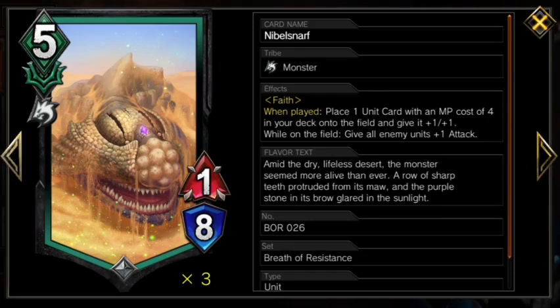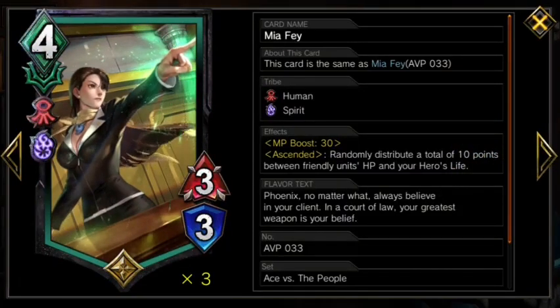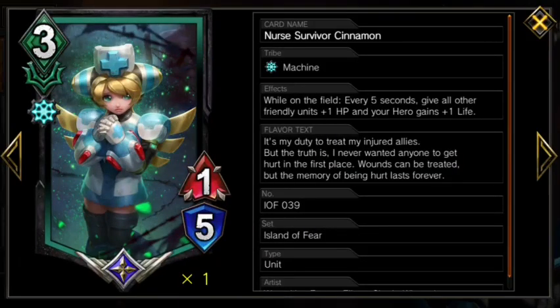It is one of our best starters, but it's only amazing if you also have a Mia Faye, who we only have 3 of, so 2 Nibble makes sense to me. All of our other units are 1-ofs.